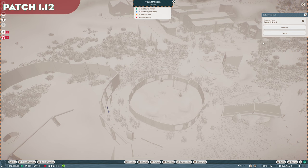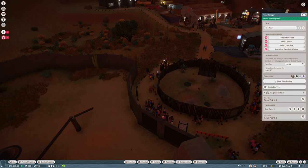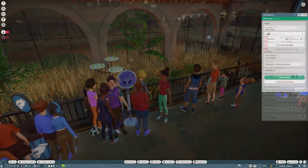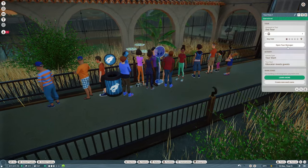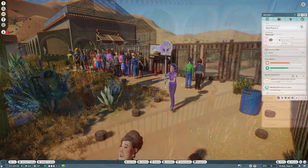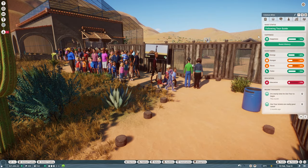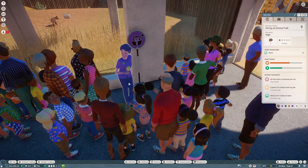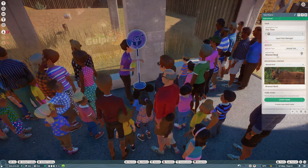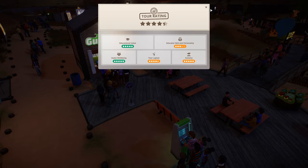One of the biggest introductions with patch 1.12 is the new guided tours. Using the tour point object, players can construct a route through the zoo for an educator staff member to escort tour groups. Tours bring in extra revenue on top of the normal entry fees, and it's a chance to utilise the educator staff role a bit more and boost that education rating. You can manage multiple tour routes, charge different prices for them, and have high star rating personnel as guides to boost efficiency. Just remember to add intermission points for food, drink, and rest for both guests and staff.